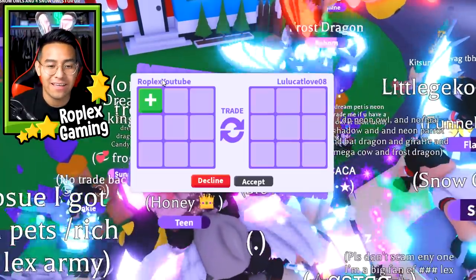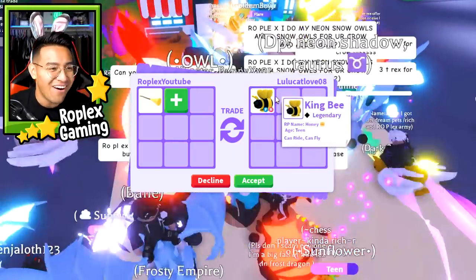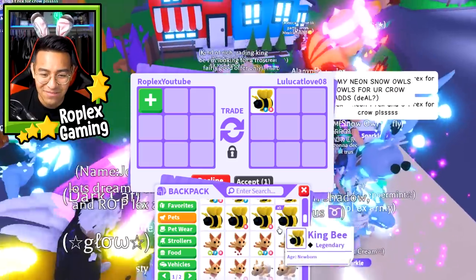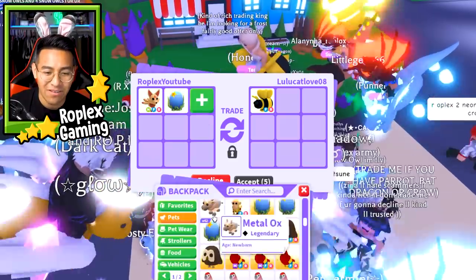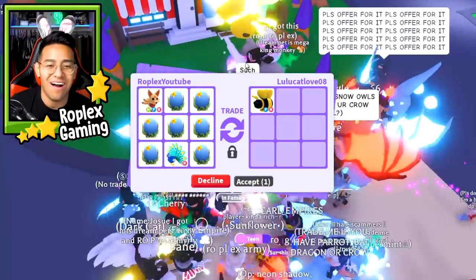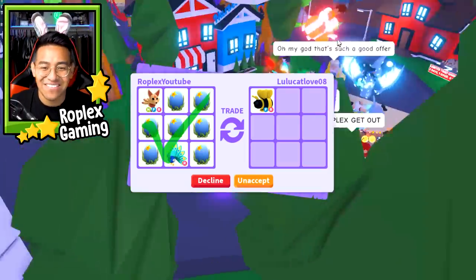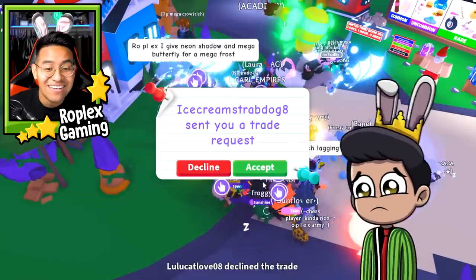We're finally trading away the broomstick. Mrs. Lulu Cat put up a King Bee, maybe she wants me to offer for something. Can you please add something really good? I guess I'll offer for her King Bee - I'll give her a Neon Kitsune, six ocean eggs, a Peacock, and one last ocean egg. She said it's such a good offer, but she's not hitting accept. I think she's gonna decline. Oh no, she hit decline!